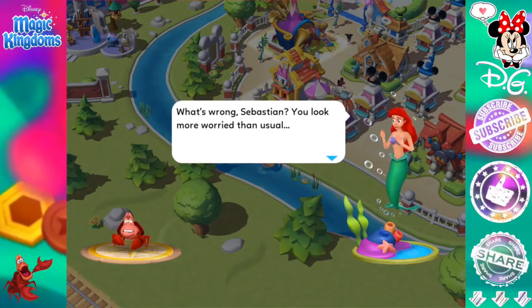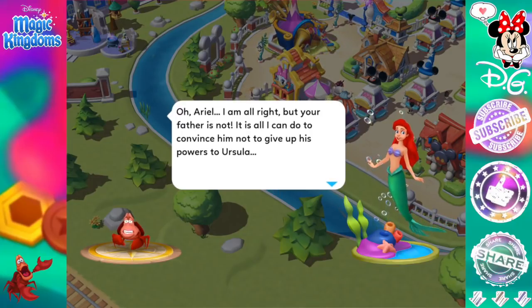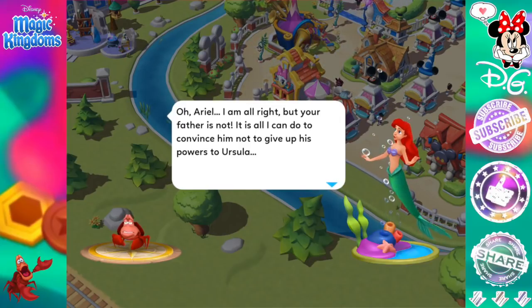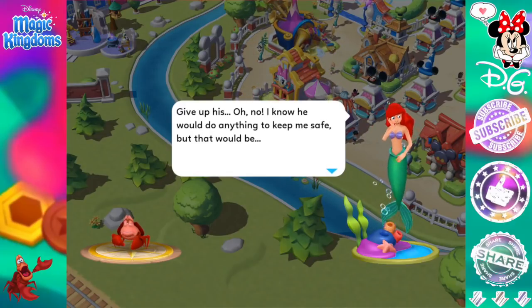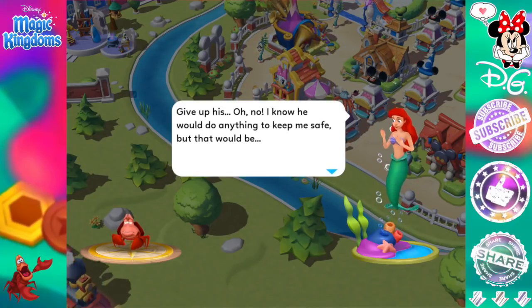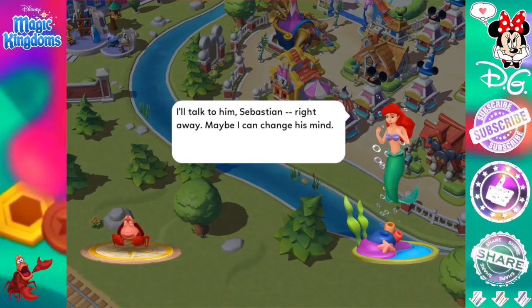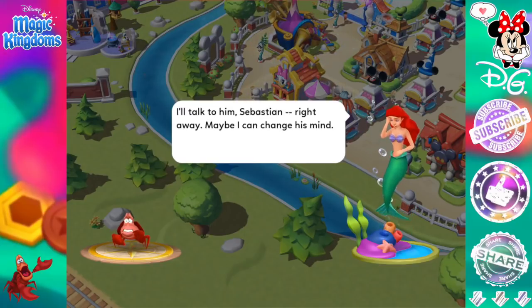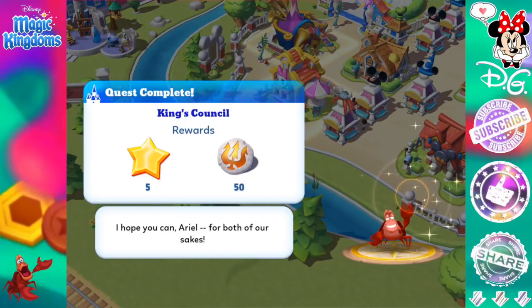What's wrong, Sebastian? You look more worried than usual. Oh, Ariel, I am all right — but your father is not. It is all I can do to convince him not to give up his powers to Ursula. Give up his... Oh no. I know he would do anything to keep me safe, but that would be... I'll talk to him, Sebastian, right away. Maybe I can change his mind. Quest complete. King's Council. I hope you can, Ariel — for both of our sakes.